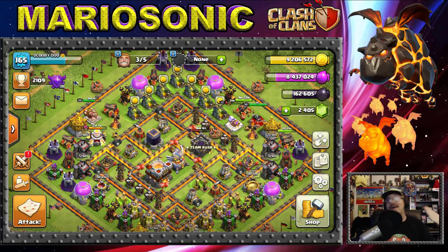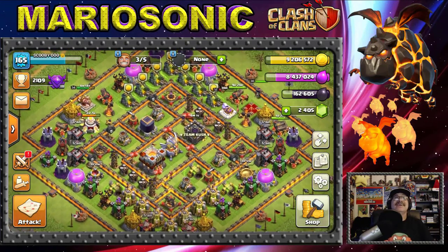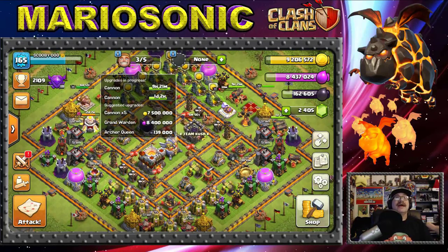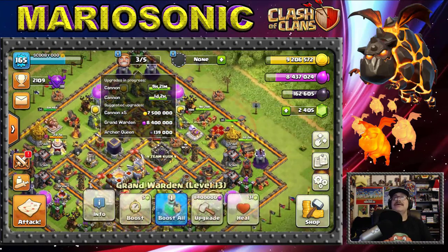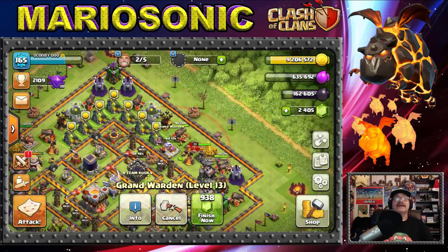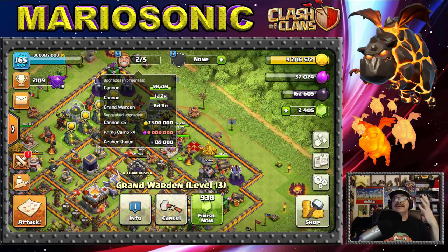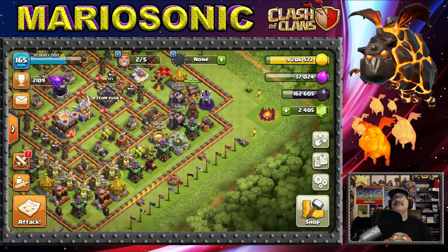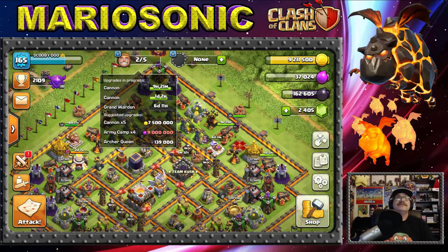We've got nine million gold — let's see. We can get the Grand Warden upgrade going. Let's put the Grand Warden down — yes! Boom, there we go, doing some good work. This is taking all my loot. With 7.5 million remaining, let's see what else we can do — army camps are actually elixir, so let's look at something else.